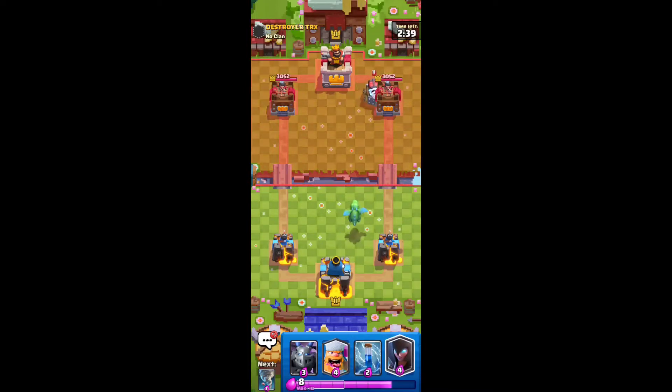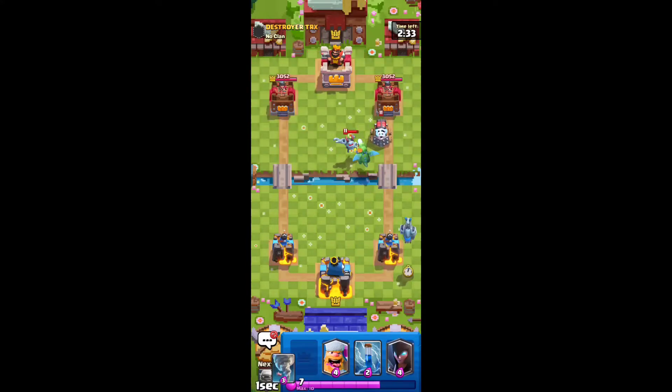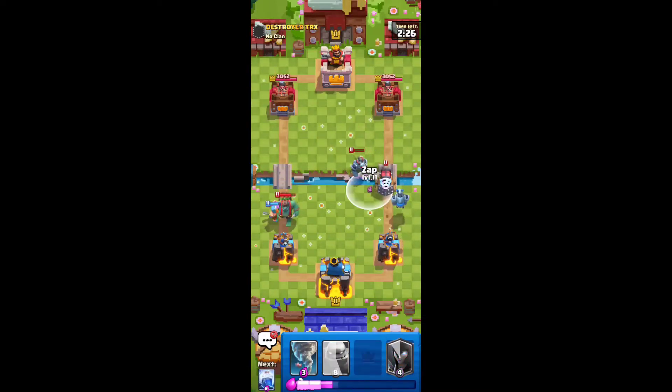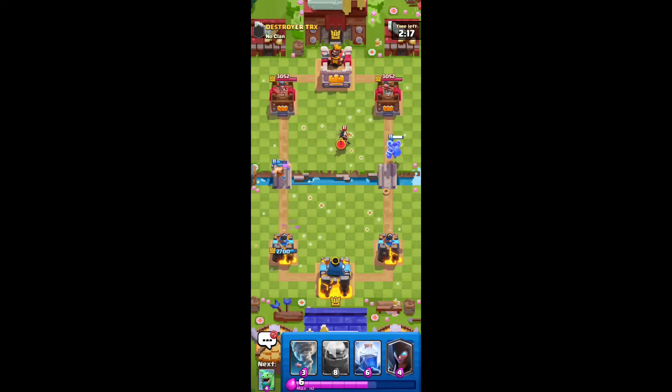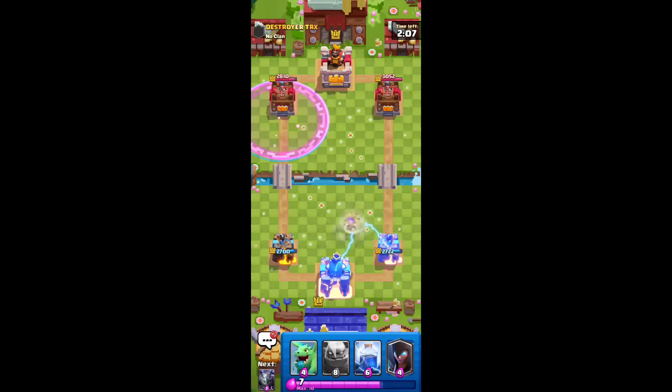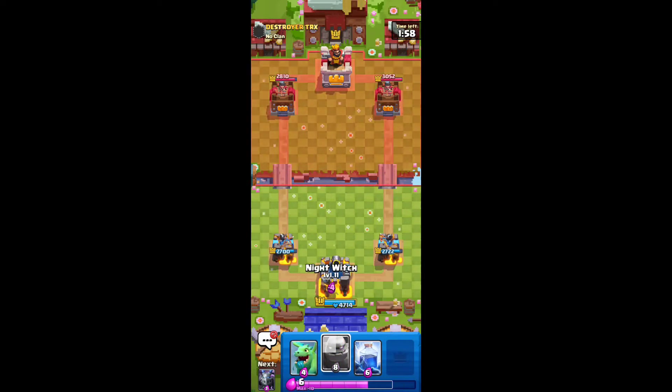Baby Dragon in the back to start out. He's using Sparky — I don't know if I like my hand to face against Sparky. I've actually had this exact same matchup earlier. We're going to Zap right at the end, right when the Sparky crosses the bridge, and kill both of them. So we're not looking too bad right now. Let's see if we can activate the King Tower here — that's a pretty good activation. So if you guys ever see an E-Wiz placed like that, you can go ahead and Tornado it to that spot to activate your King Tower.